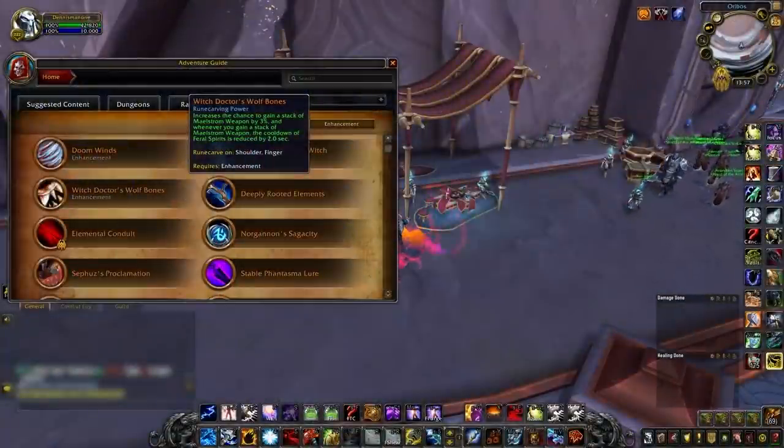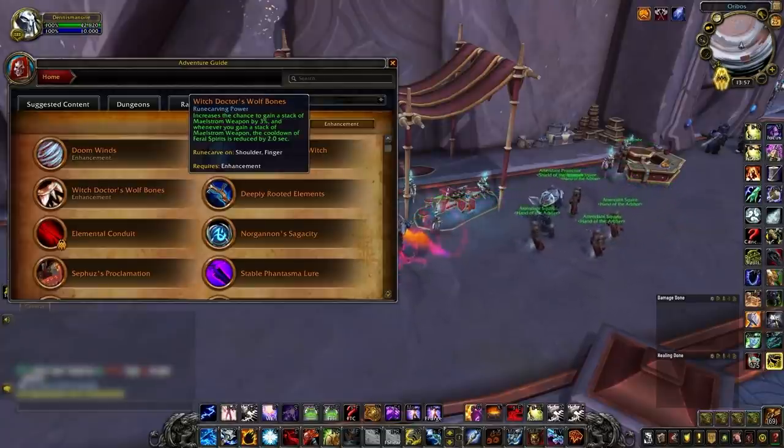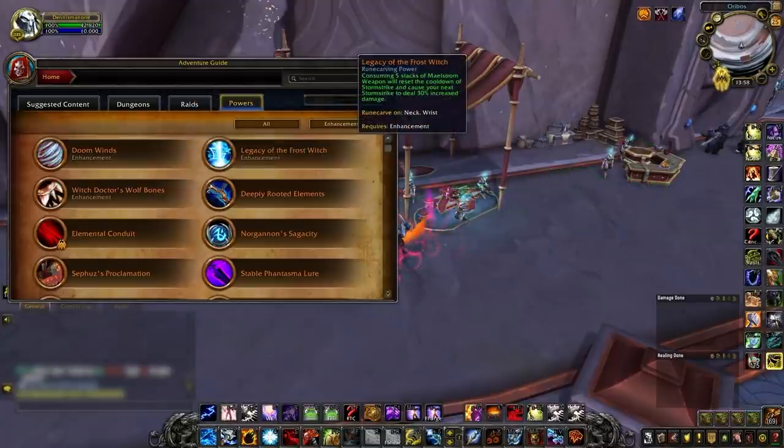Playing with Witch Doctor's Wolf Bones will generally mean playing with the Elemental Blast plus Elemental Wolves build, adopting a passive damage playstyle and using Feral Spirits on cooldown. Legacy of the Frost Witch will still allow you to play with the normal talents, but you'll be taking Ride the Lightning every game for increased pressure, and Elemental Blast against high-armored classes too.